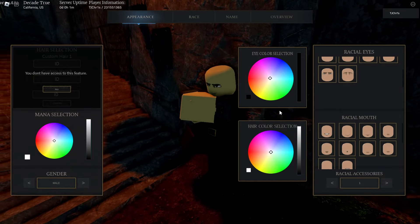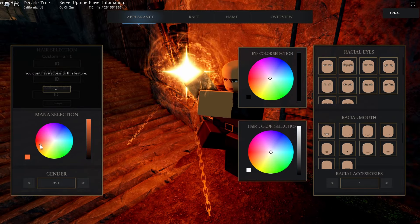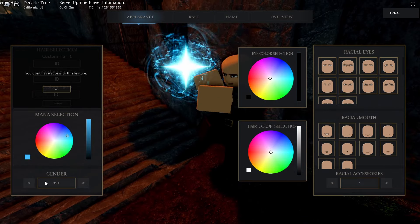All right, smirk, I guess. Okay, but yeah, this is where you're able to select your manacle. That's pretty tough. Yeah, we're gonna rock with blue.